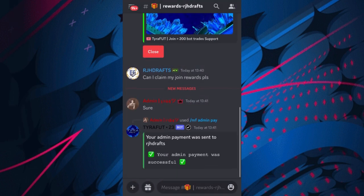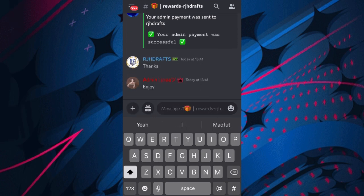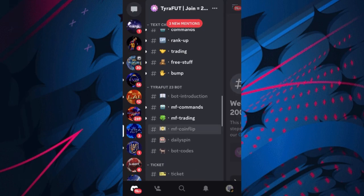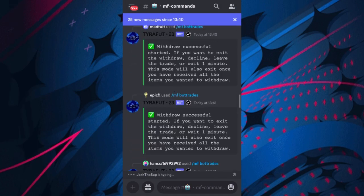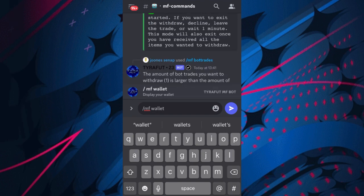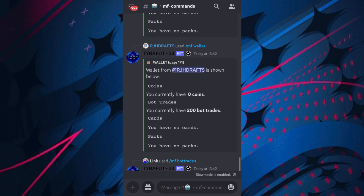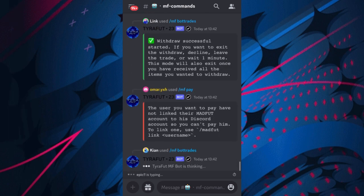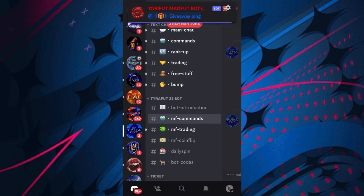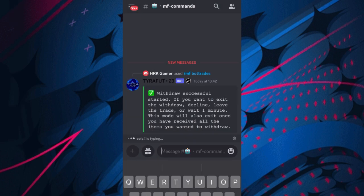Someone's responded - we've gone and got it. Say thanks, then close the trade. Now if you go back over to MF commands you can do forward slash MF wallet to check everything you have in your wallet. And there we go - we have 200 bot trades that we can easily withdraw to get on Madfoot.